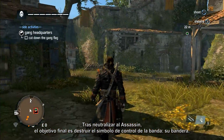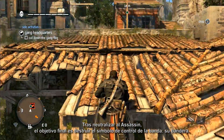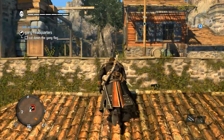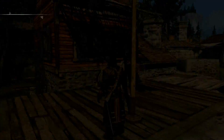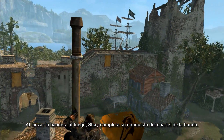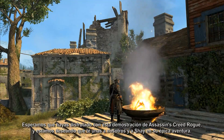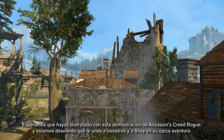With the Assassin neutralized, the final objective is to tear down the symbol of gang control — their flag. As Shay throws the flag onto the fire, he completes his conquest of the gang headquarters. We hope you've enjoyed this latest glimpse into Assassin's Creed Rogue and we look forward to you joining Shay on his epic adventure.